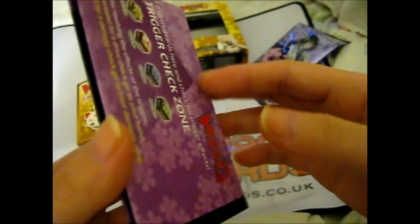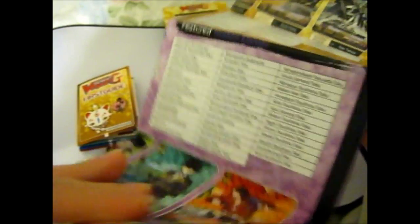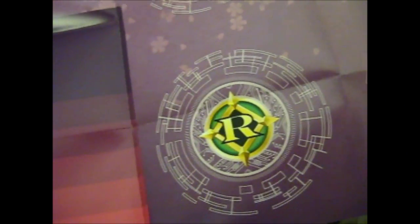And this is the playmat — yes, that's the word. It is so pretty, though you might not be able to see it. It is purple — darker purple than what you see on camera.